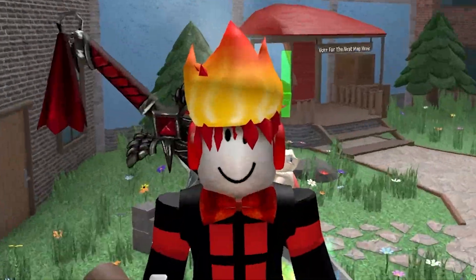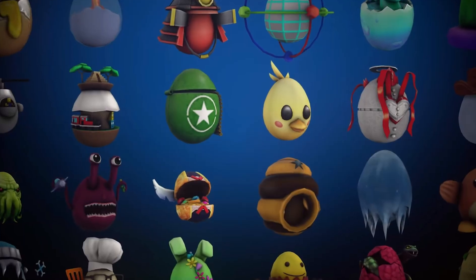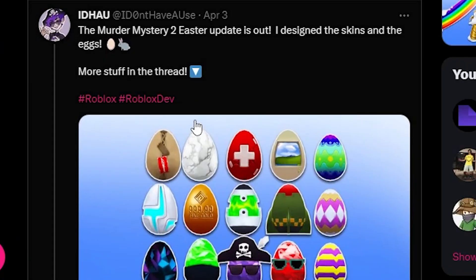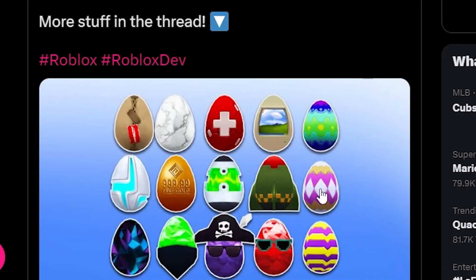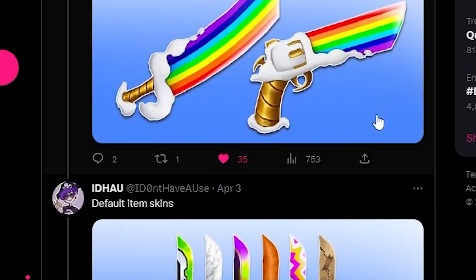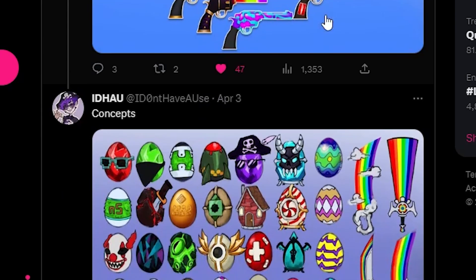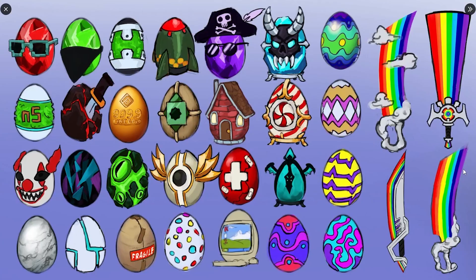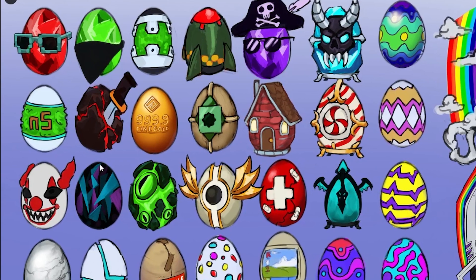What if I told you there were a lot more eggs planned for this update — almost 30 different types? Here's a tweet from the developer talking about the update, showing off all the eggs as well as the items he made. If we scroll down a bit, we can see a tweet saying 'concepts,' and there are 28 different egg concepts he made, as well as four different concepts for the rainbow knife.